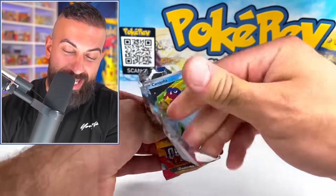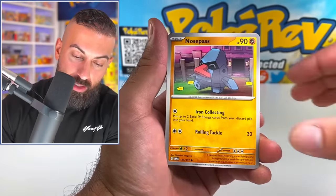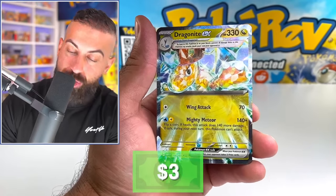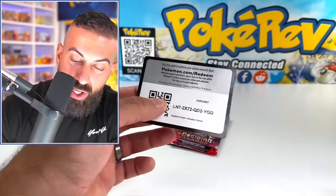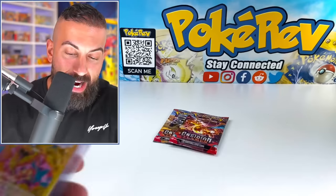Let's start off with our first three booster packs to continue this crazy, insane luck I've been having with this set. It is just non-stop Charizards, and I cannot stop pulling the Gold Charizard. Dragonite EX — which reminds me, for some reason, I still have not pulled the regular EX Charizard from this set. It's kind of crazy.